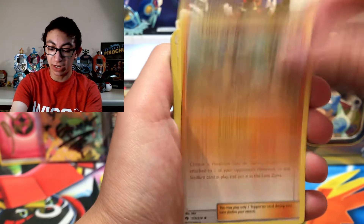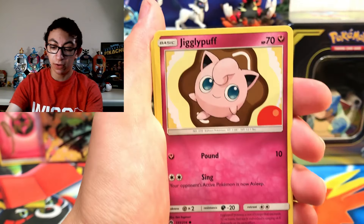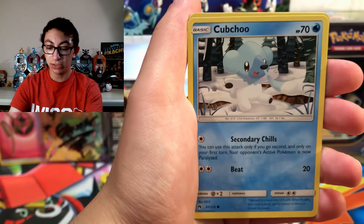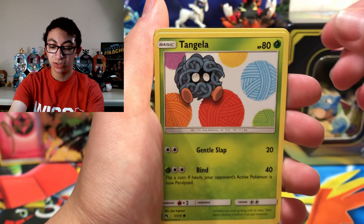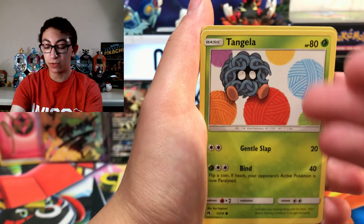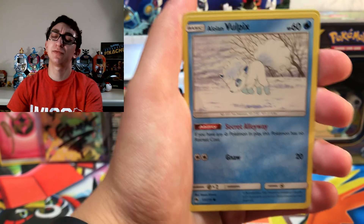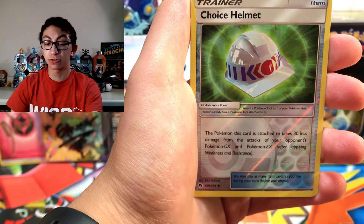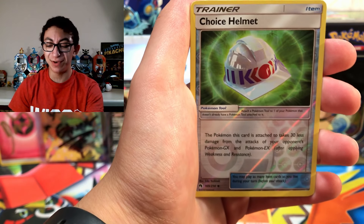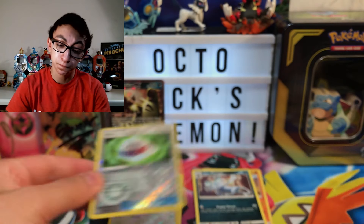We have a Fairy Charm, a Hitmontop, a Faba looking very evil, a Jigglypuff, an Alolan Meowth looking evil as always, Cubchoo just playing in the snow, Tangela tangled up with yarn — that makes sense since Tangela is just like a ball of whatever. And Alolan Vulpix in the snow — I love Alolan Vulpix and Alolan Ninetales. A Reverse Holo Choice Helmet, which might actually be good and collectible. And a Rare — a non-holo Alolan Persian.